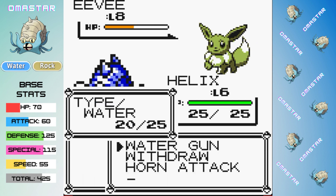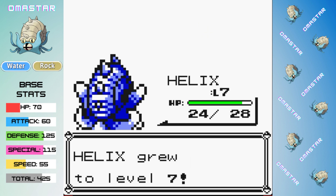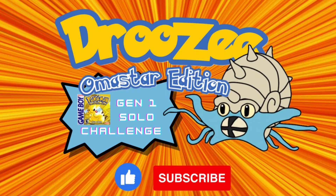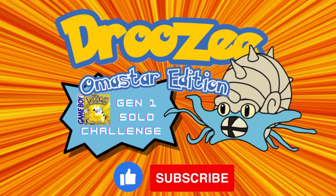After this fairly quick battle, we've now beaten our rival both places we needed to, to guarantee he will evolve his Eevee into a Jolteon. With our early game setup complete, it's time to jump to our new title sequence, brand new for Omastar — remember to subscribe to the channel and like this video if you're enjoying it so far.